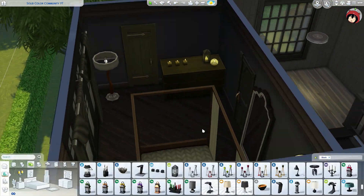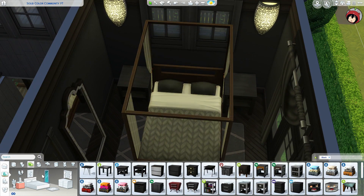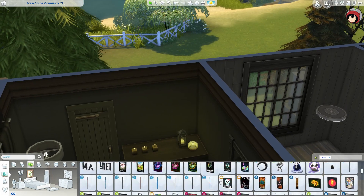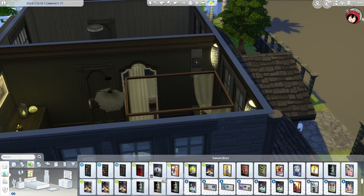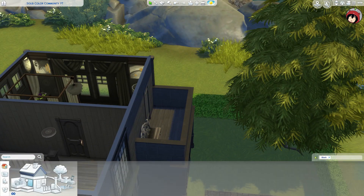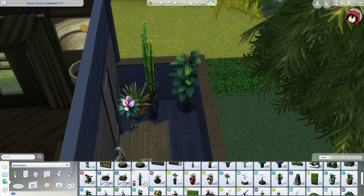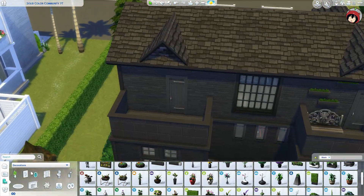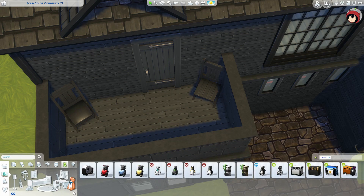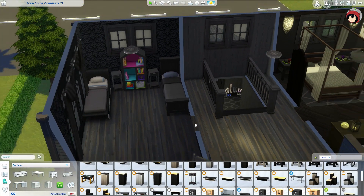I decided not to put an office in there because downstairs we already have a painting easel and a guitar, but no electronics. I wanted it to be different — normally you always make an office. I wanted to show that a four-person house with kids doesn't always need a computer and everything.